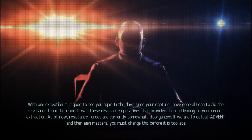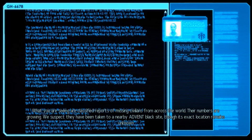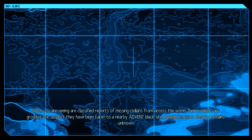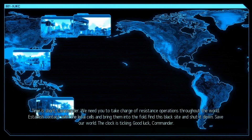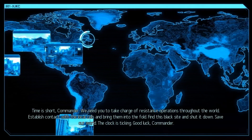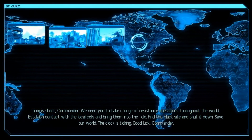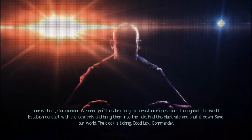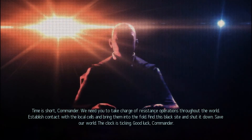If we are to defeat Advent and their alien masters, you must change this before it is too late. I thought I won the war — missing civilians from across — their numbers are growing. We suspect they have been taken to a nearby Advent black site, though its exact location remains unknown. We need you to take charge of resistance operations throughout the world, establish contact with the local cells, and bring them into the fold. Find this black site and shut it down — save our world. The clock is ticking. Good luck, Commander.